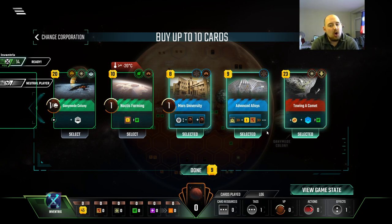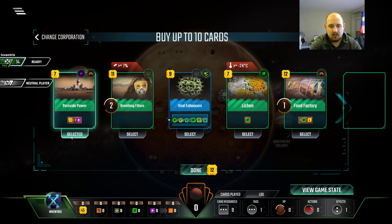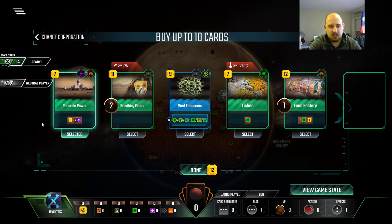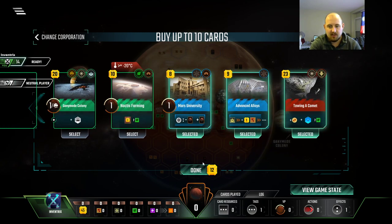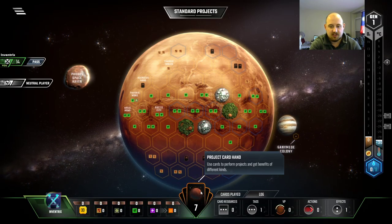What do we use Towing a Comet for? Grab two cards and then play Mars University? We could also grab Titanium because we'll get free cards as Inventrix. This brings us up to three Science Tags, which I think is fine. We'll grab Peroxide Power just in case we get something with an Energy requirement. Draw three cards as our first action.